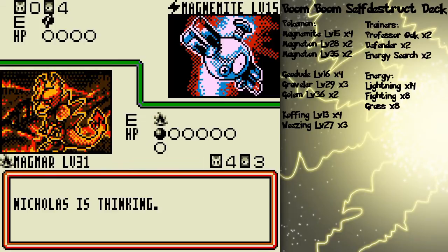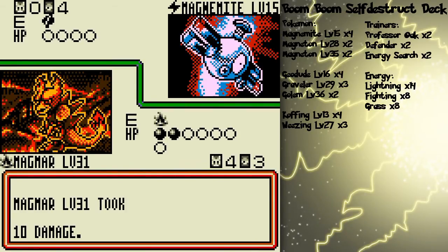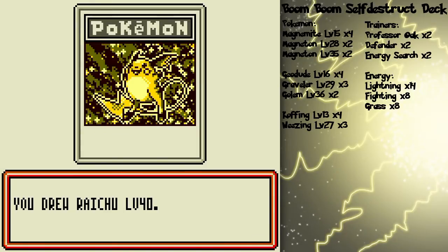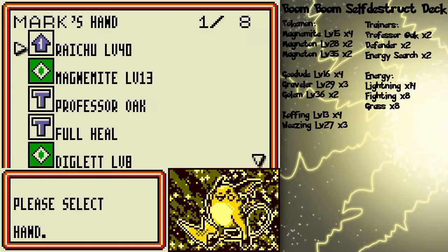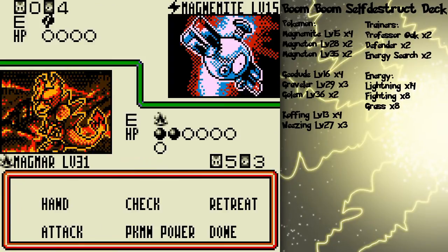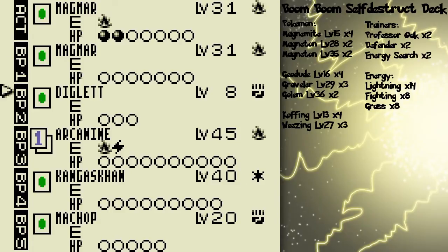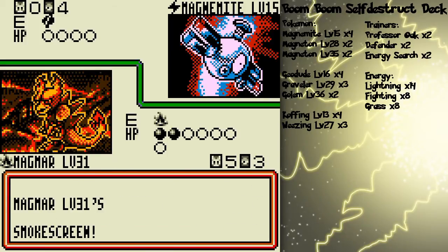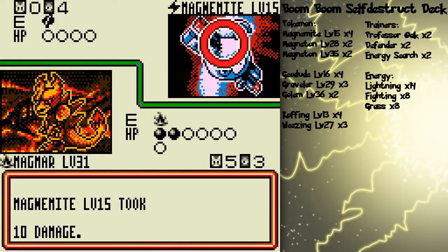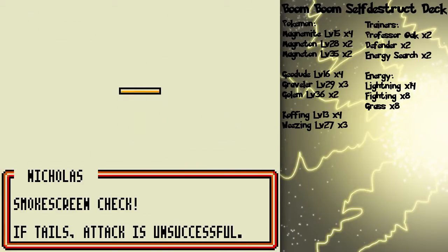He's got zero bench Pokémon. Somehow I'm sort of getting kind of lucky again, two parts in a row. I guess I'll power up Kangaskhan and keep disrupting him with Magmar's smoke screen. I'm not quite ready to bring out Arcanine, because I just don't have the fire energy, so I'm just gonna keep stalling it out. Magmar's got a lot of HP.